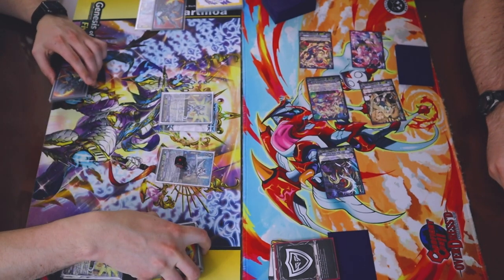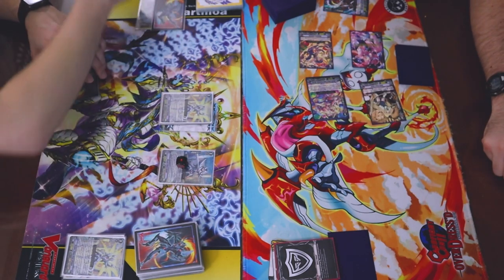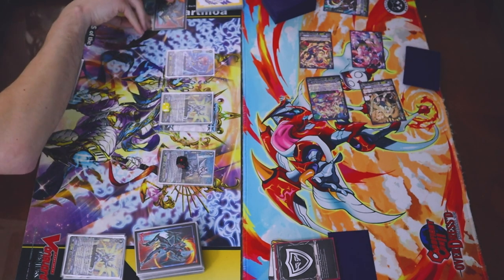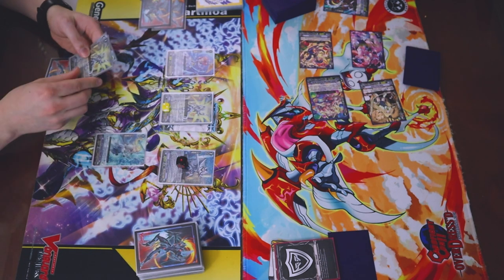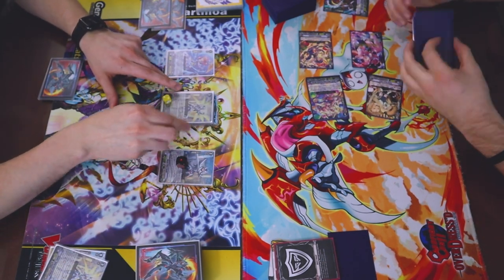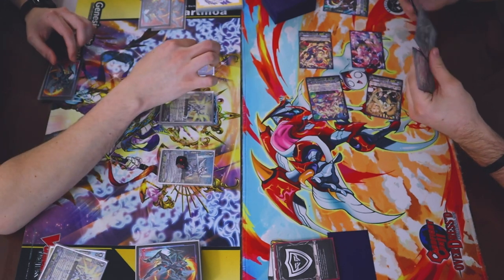Blaster Blade Seeker's skill: discard or retire something in the front rows. Retire the grade 2. And the original crit of my vanguard becomes 2. Well, that's a good time. Call Morbidus. I will use Morbidus's act — counterblast 1, pick a normal unit from my drop, put it in the bottom of my deck. I have Soul Charge 1. And a Jewel Knight. It says any Jewel Knight, right? Yeah, pick one of your units. Jewel Knight and it gets 5k.